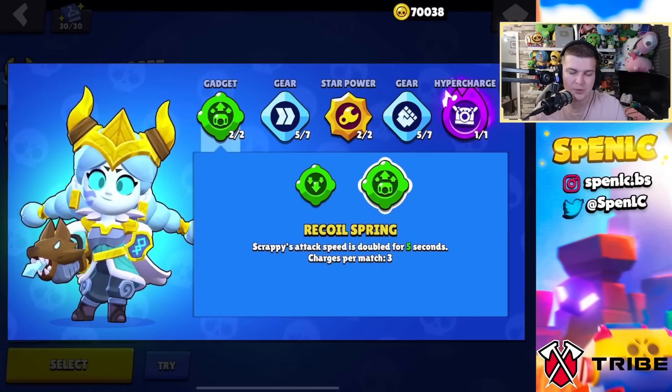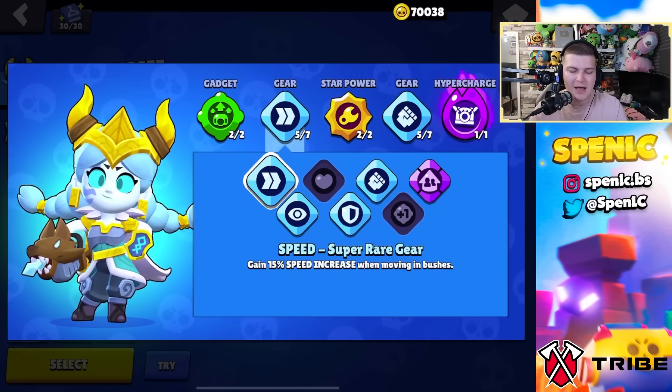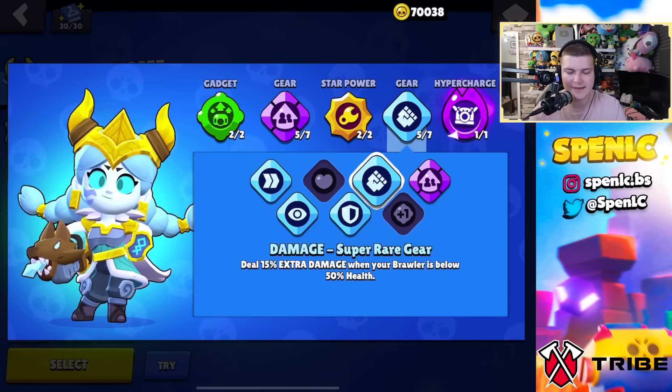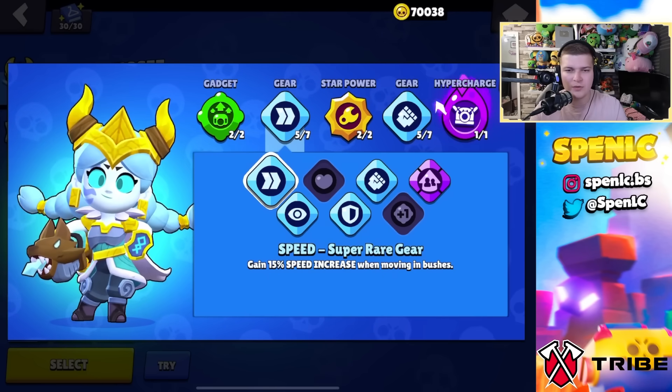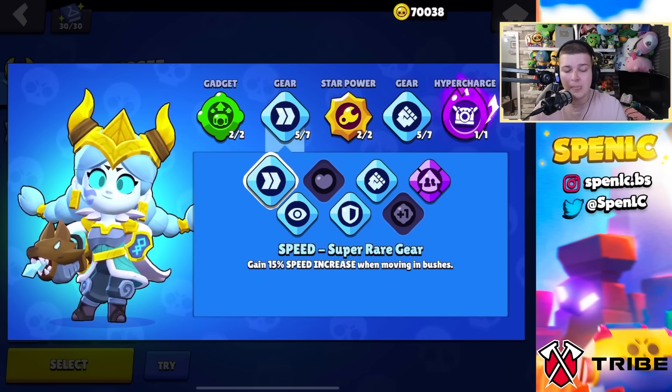Jesse: spark plug gadget everywhere except heist — on heist recall spring is better. Energize star power 100% of the time. For gears: on heist use pet power and damage; everywhere else speed and damage. Vision gear is an option if you want but speed and damage is the way to go.